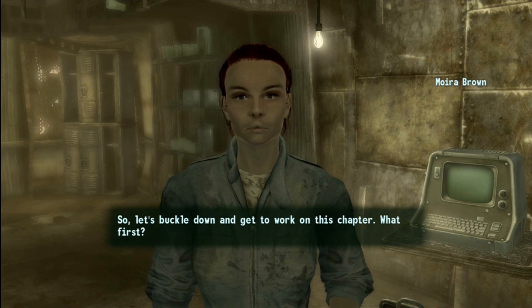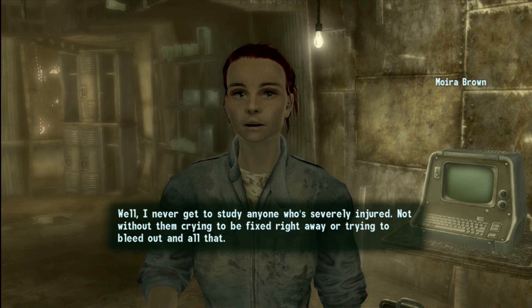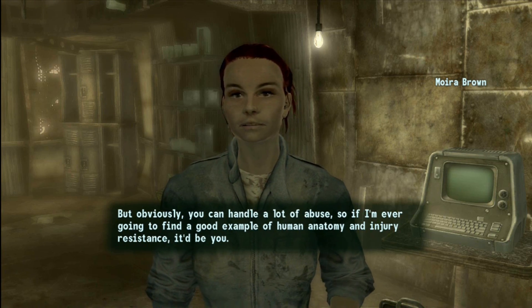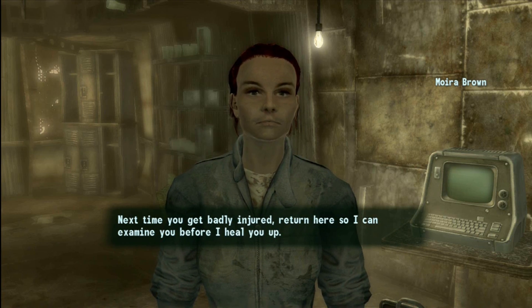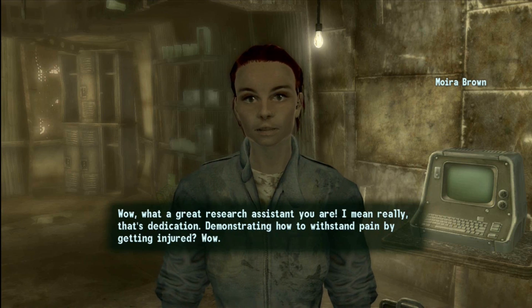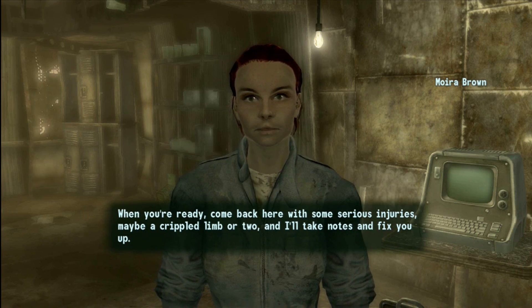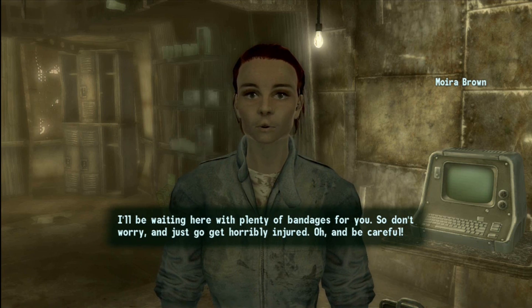Let's buckle down and get to work on this chapter. I think we talk about handling injuries. Well, I never get to study anyone who's severely injured — not without them crying to be fixed right away, or trying to bleed out. But obviously you can handle a lot of abuse, so if I'm ever going to find a good example of human anatomy and injury resistance, it'd be you. Next time you get badly injured, return here so I can examine you before I heal you up. You're going to get yourself hurt anyway, right? Sure, I'll come back if I get hurt.